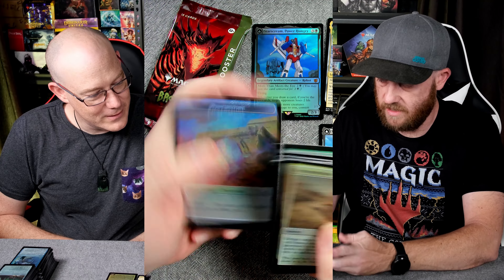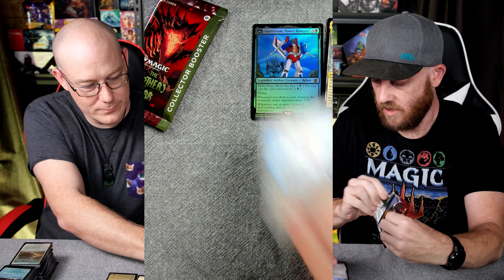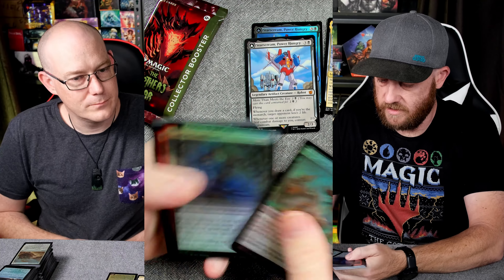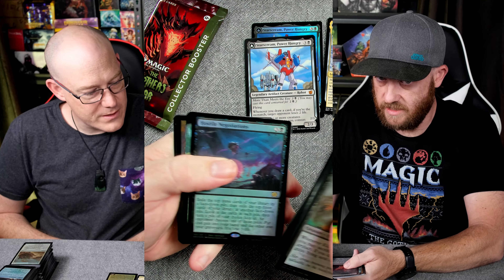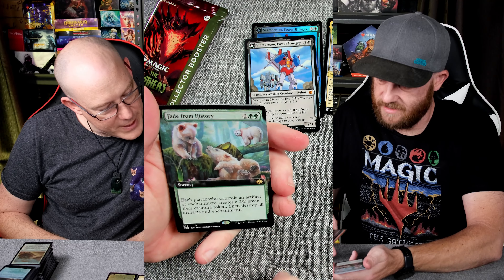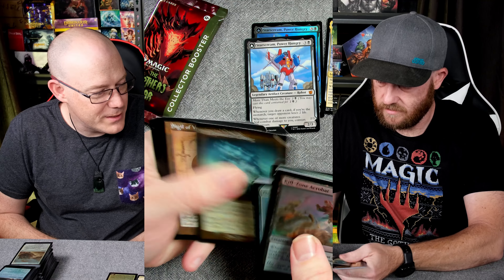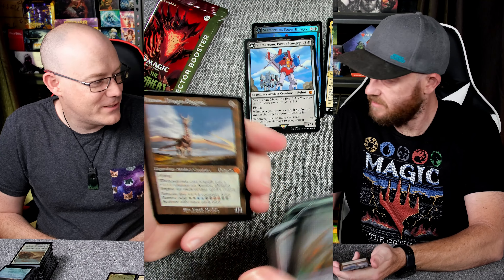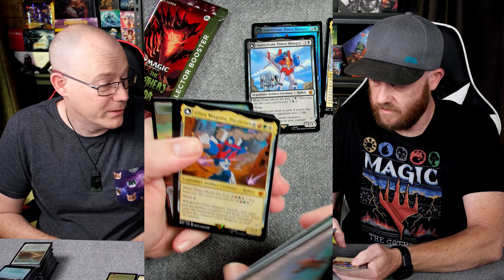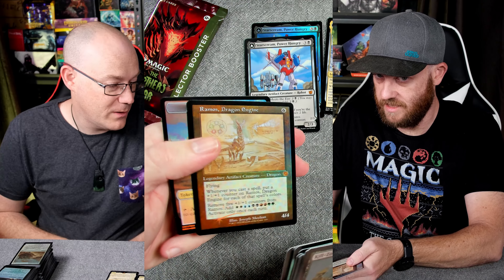I'll lose it if we get one. Starscream — Power Hungry, another foil Starscream. Another Crown, which is a great card, going probably into my Rankle deck. This is disgusting — it's the same one again, we already had a Starscream. So we've got double-ups but we're still getting nearly the same ratio. Fade from History — that's the cool one. The bears: create a bear, then destroy a lot of artifact enchantments. It's cool to see a little bit more bear synergy. Ramos — that's a cool reprint, he was going up in price too.